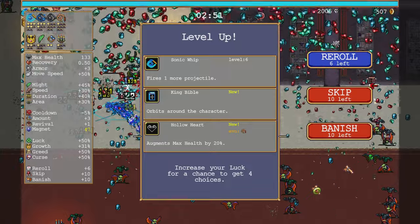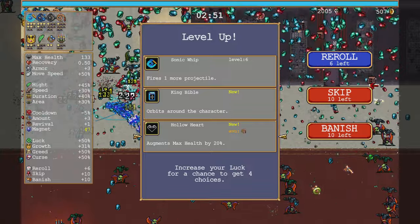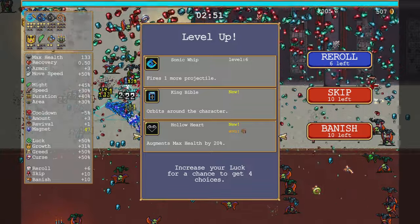Oh right, I need Hollow Heart as well — for whipping. Or I don't. Let's go double whip.